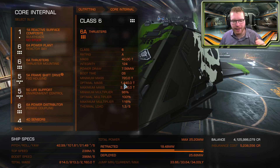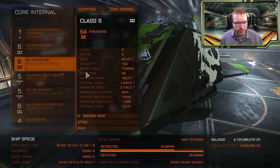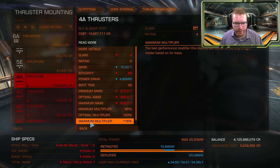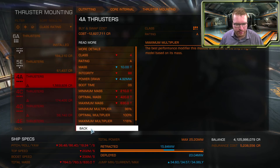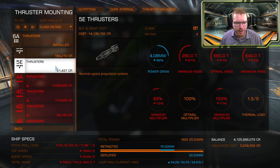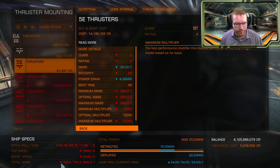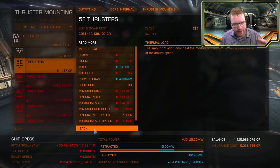If you exceed your maximum mass, then you will no longer be able to use the thrusters. Right now my total mass is around 840. If I go in and try to find some thrusters, we can see that 4A thrusters will not be able to do it because the maximum mass is less than the mass of my ship, even after this is fitted. But if I go up to just the next one, we can see the maximum mass is 840, and with this module fitted we'll have a total mass of 794 — under our maximum mass — so we can use these thrusters. That's what your maximum mass does: it limits you to how small thrusters you can put on the ship.